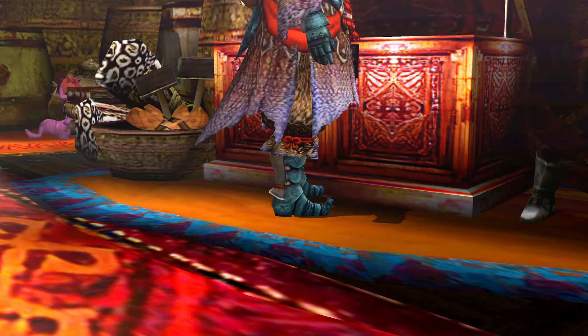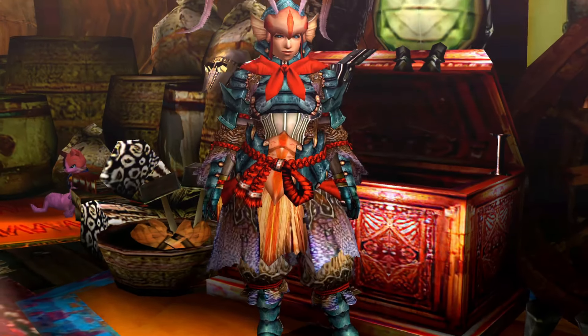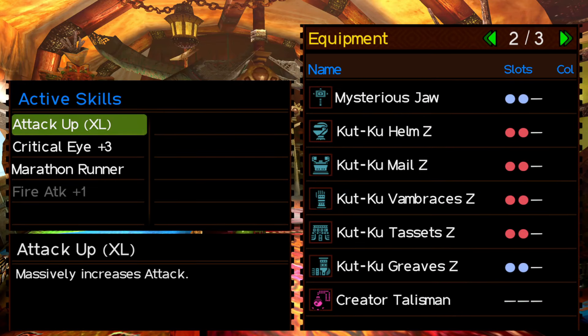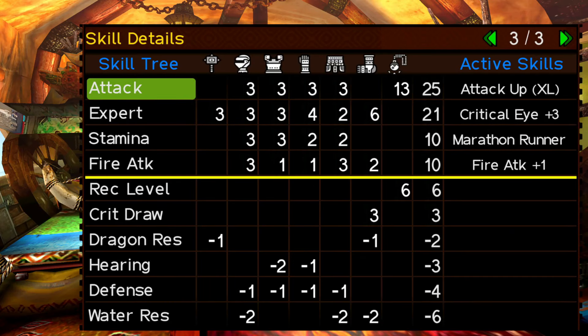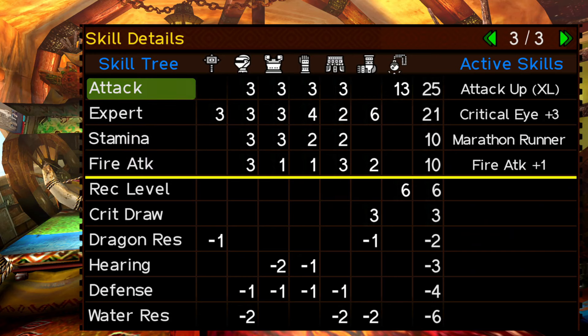He teaches you positioning in that game. He just spins and shoots fireballs, but you've got to know where to stand. When he spins, you want to stand on his left usually. The set is okay — comes with Crit Eye 2.